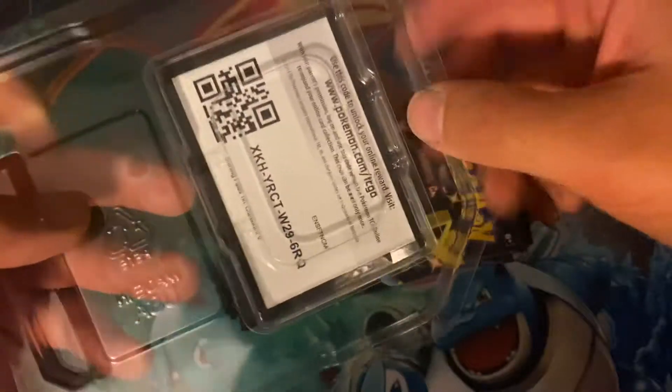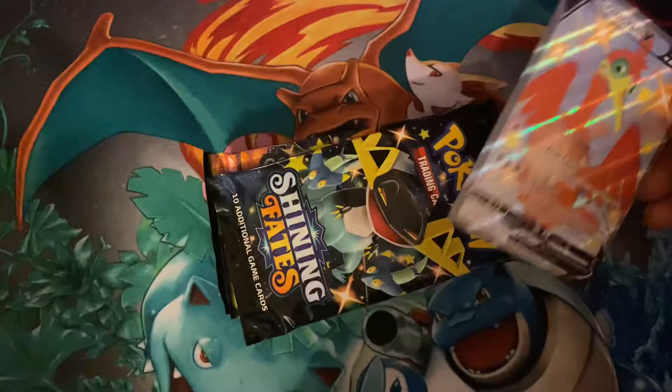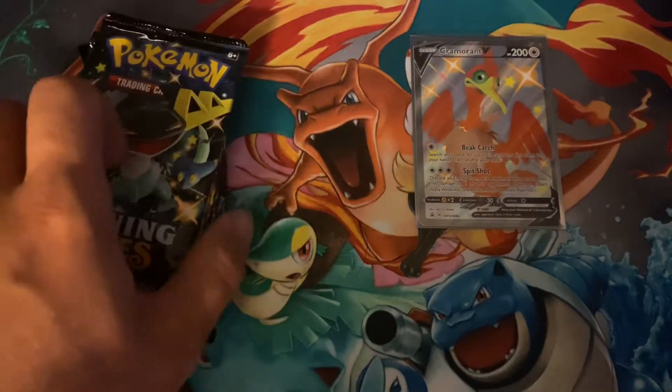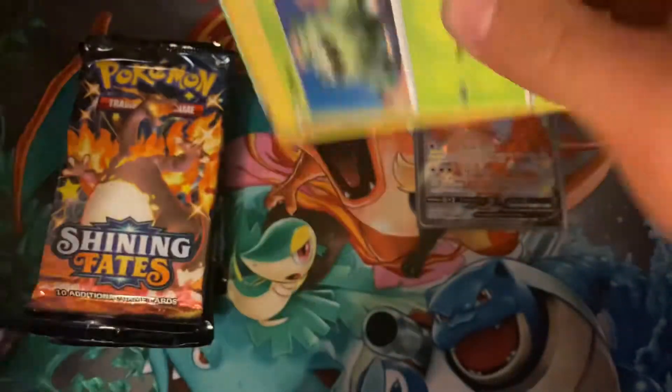So, there we go. We got a code card for you. Nice little Cramorant V promo card — these are promo cards. Let's go ahead and sleeve that bad boy up. Hopefully, we can use some more sleeves today, especially for some big, fat, shiny flame boys. Let's go ahead and get cracking and see what we can find in these packs today.